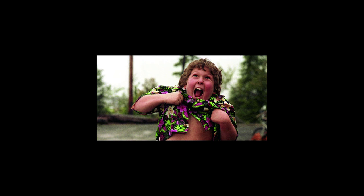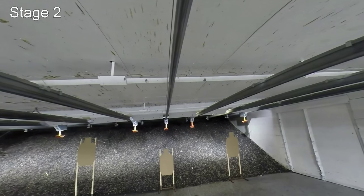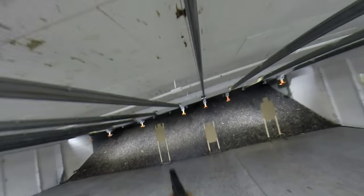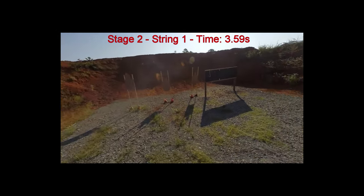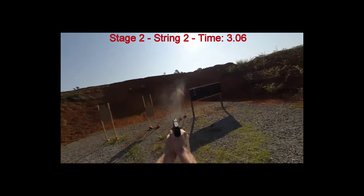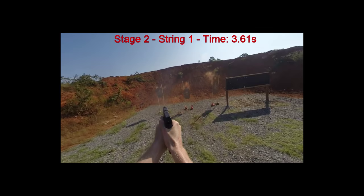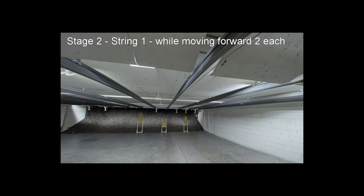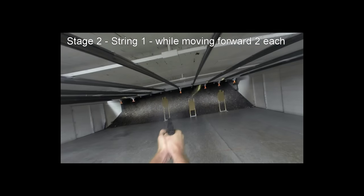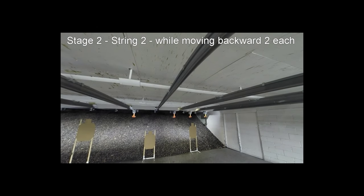The stage description says be moving while you engage those targets — it doesn't say you have to move X number of feet, it just says moving. So they don't care if you move 2 feet or 20 feet. A good example is stage 2, string 1 and 2 of the classifier. In string 1, you are moving forward from 10 yards — step forward with 1 or 2 steps as you draw the gun, but after that, your knees should be bent and you should be moving at a snail's pace as you engage the targets. It doesn't benefit you to get closer than 8 yards — it just eats time. In string 2, there is no sense in getting further away from the targets; your toe-to-heel baby steps moving backwards can be as small as you want to maintain a steady platform. Bend your knees and use the shocks God gave you to keep the top half still while you are shooting.